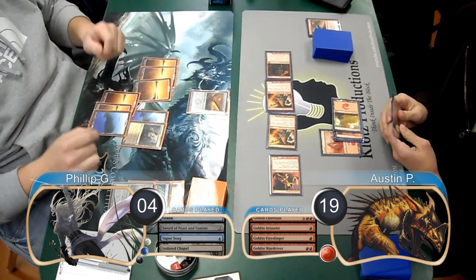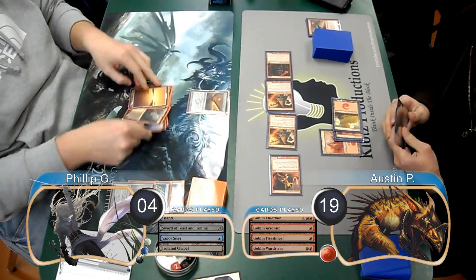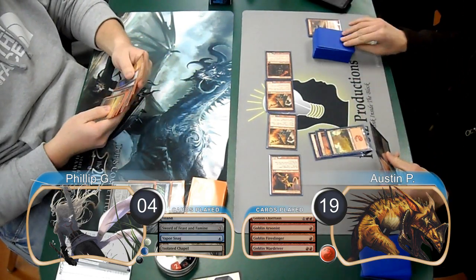Phillip revealed that he was sitting with 3 lands in his hand during his next turn, and went ahead and scooped it up, giving Austin the win and taking them to game 2.